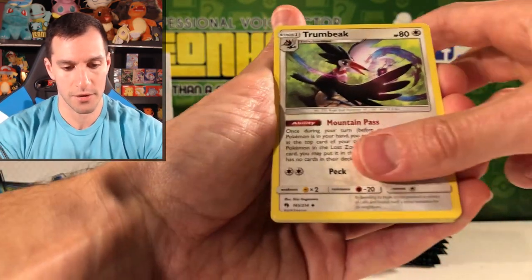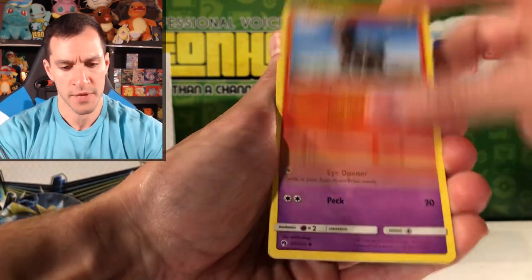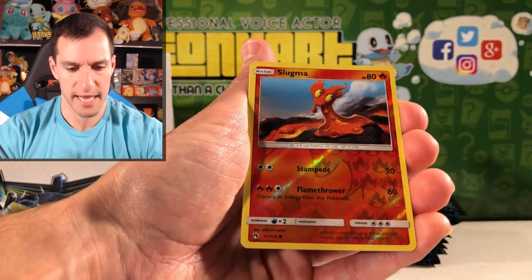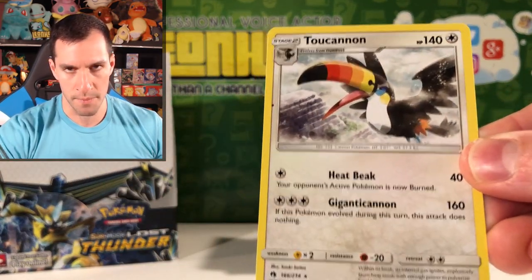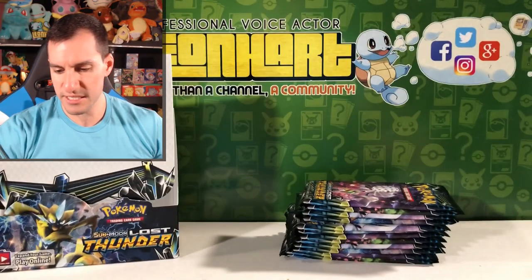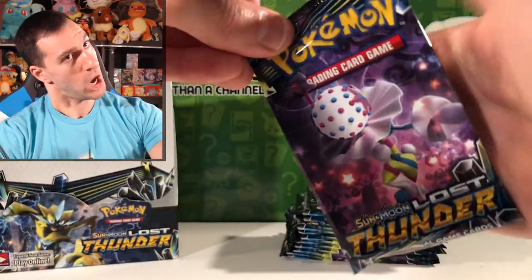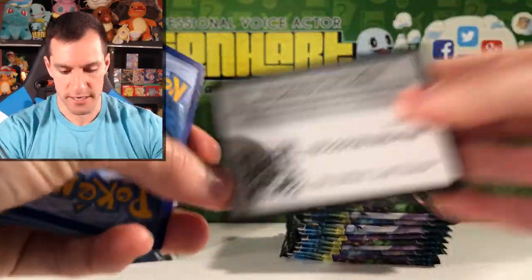Trumbeak — that's a cool looking card. Pupitar, Alolan Vulpix, Houndour Ultra Beast, Larvitar, Pachirisu, Slugma. And in the rare is Toucannon — and once again he's pissed off. They took his Froot Loops. He's always pissed off in his cards, they make him look really unfriendly.